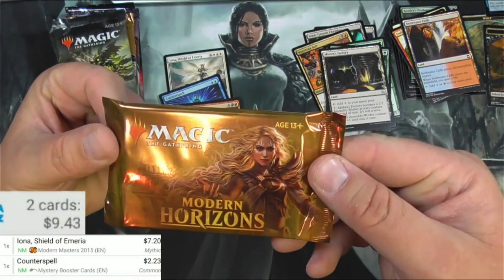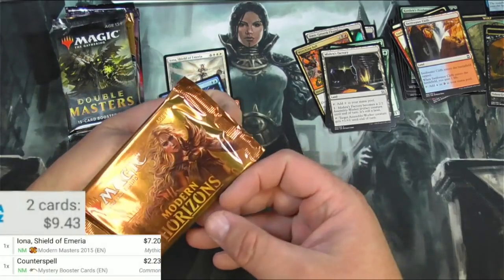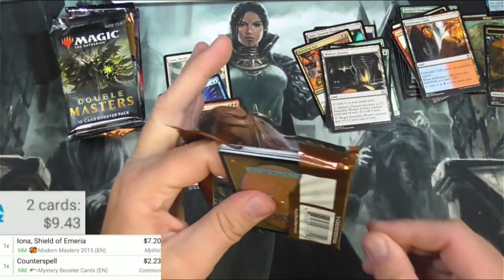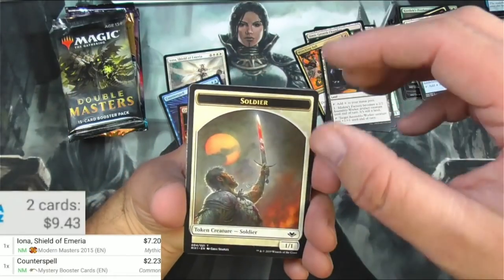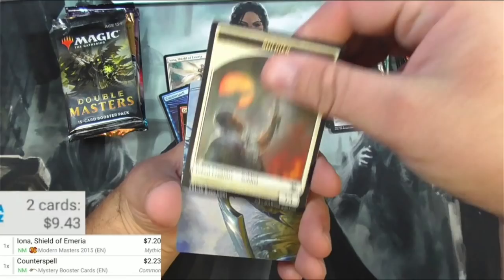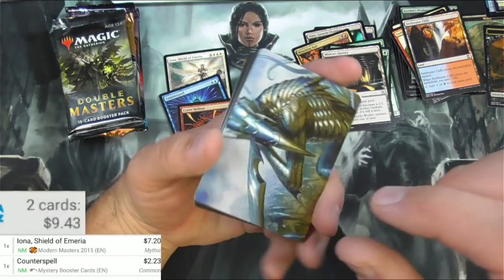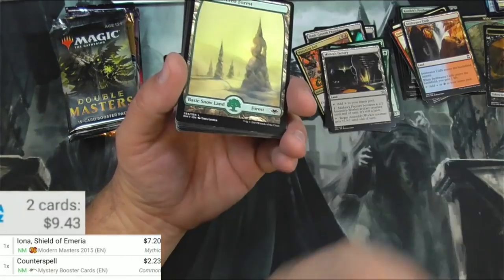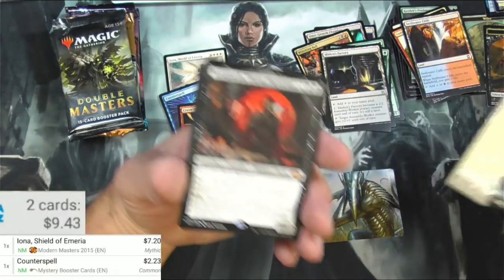Modern Horizons — totally a master set now. I'm going to have to add Modern Horizons 2 to this, maybe. I don't have too many packs of this left and it's technically not a master set anyway, but whatever. Here we go — got a soldier, an art card of First Sliver's Chosen — I was close — and a snow covered forest.